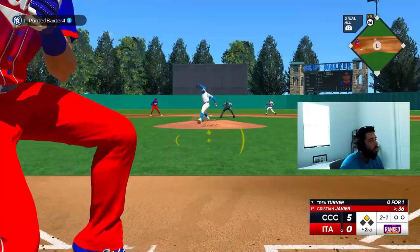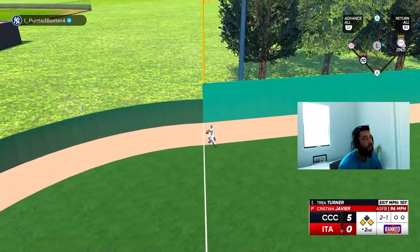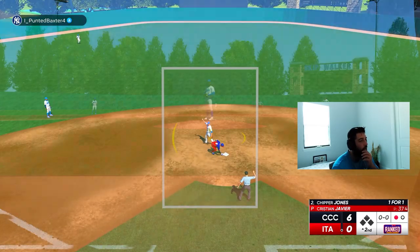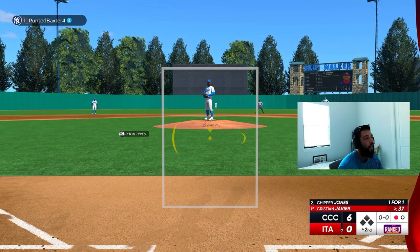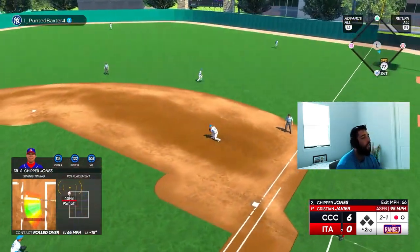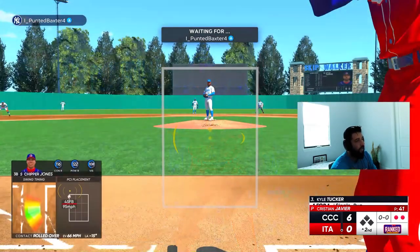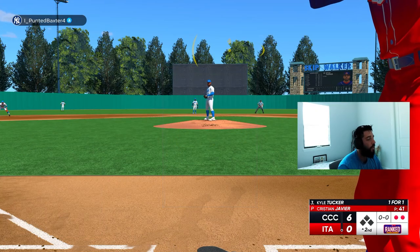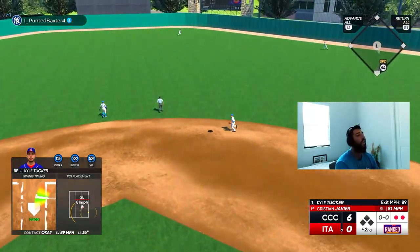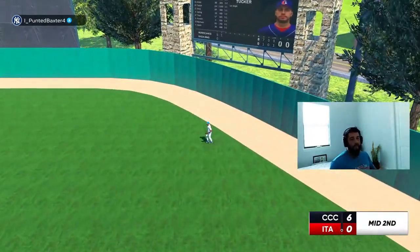There it is — atta boy Trey! Last time we missed that fastball up and in — this time we did not. We're probably out though — gotta stop running on a ball hit to left field. We weren't even close to being safe and that's Trey Turner — very early on the tag, you're out! Damn it. We were ready for the fastball but very early — good pitch though, right on the black.